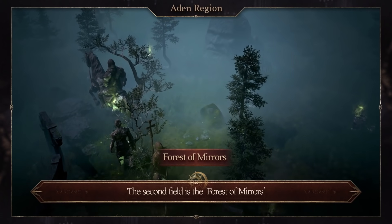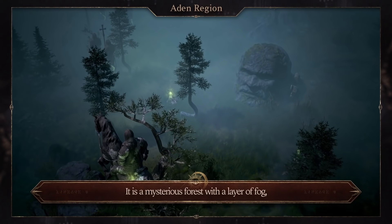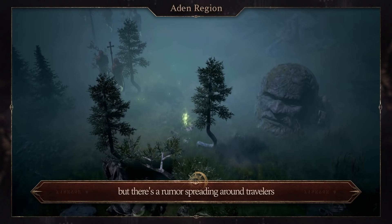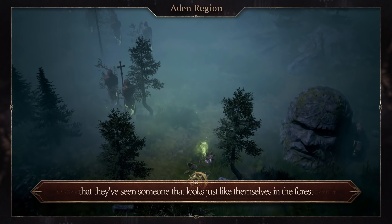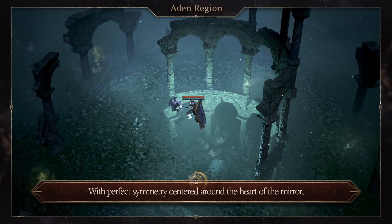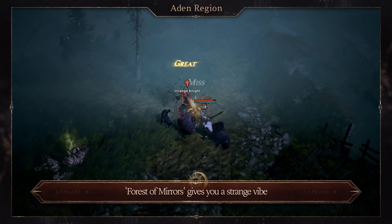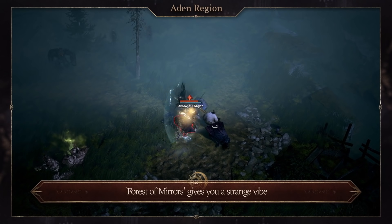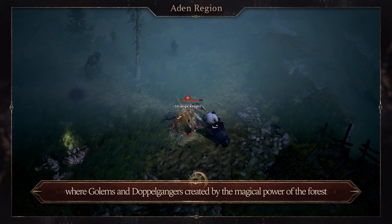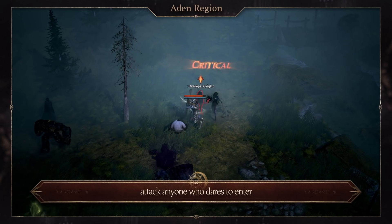The second field is the Forest of Mirrors. It is a mysterious forest with a layer of fog, but there's a rumor spreading around travelers that they've seen someone that looks just like themselves in the forest. With perfect symmetry centered around the heart of the mirror, Forest of Mirrors gives you a strange vibe where golems and doppelgangers — monsters created by the magical power of the forest — attack anyone who dares to enter.